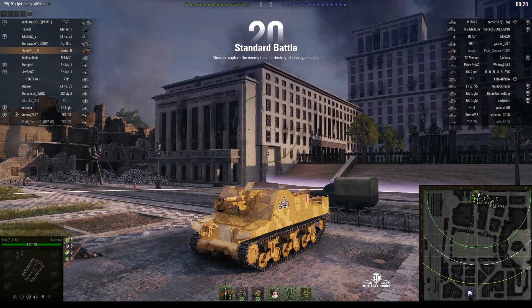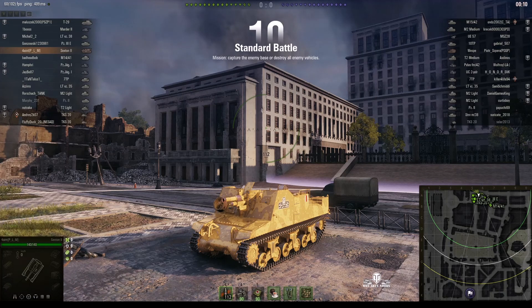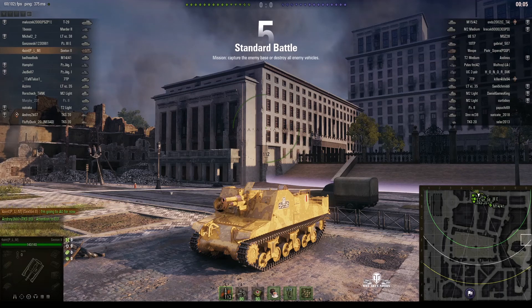Welcome back to WhatRT Noobs with General Disturbance. This is the Sexton II — it's the tier 3 British SPG. This one is located on the north spawn of Himmelsdorf and it's under the command of Fort Eint. This is a replay from three years ago; yes, it's been waiting for some time but I finally got around to it.